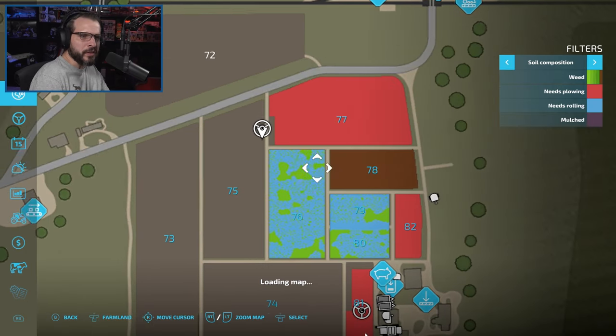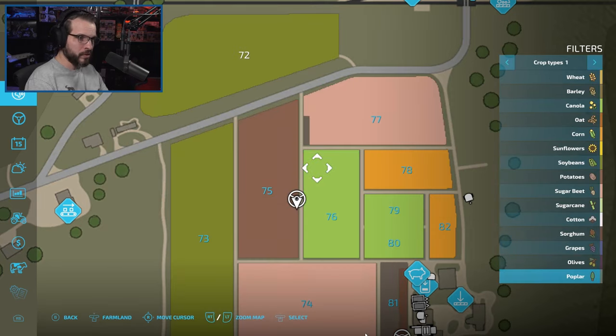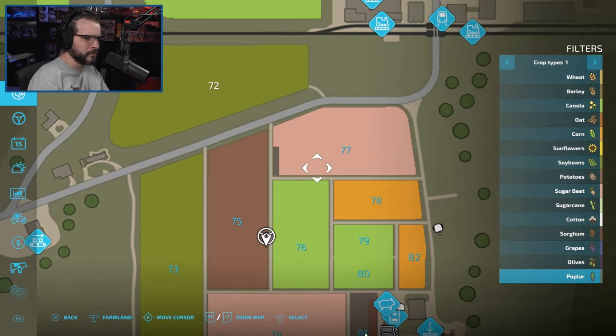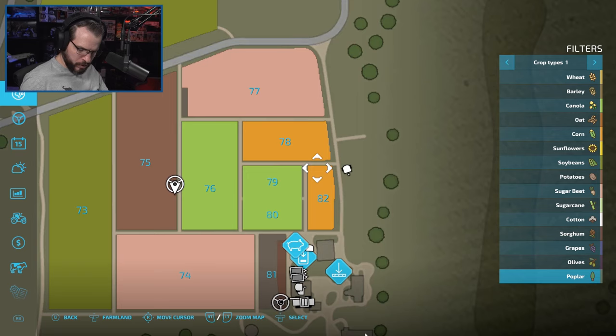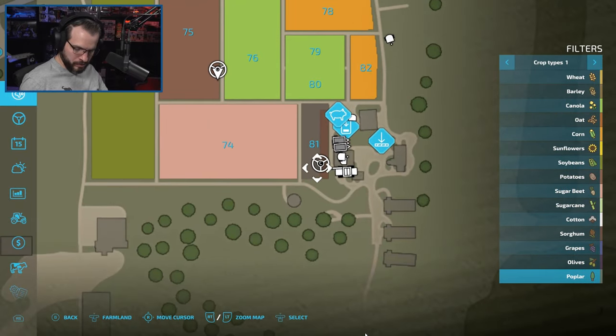Once we get the potatoes done, obviously that will need to be plowed as well and we're going to be putting corn on that one. So I'll put canola on 76, and then I was going to flip-flop 77. So it'll be fields 74, 75, and 77 for corn — these right here. We're going to get a little bit of corn from these and once those are done, those will also be canola as well. Then barley over here. And this teeny tiny one will be sugar beets — though it won't need to be sugar beets for a while because we're going to get plenty of sugar beets and potatoes from what we're doing right now.